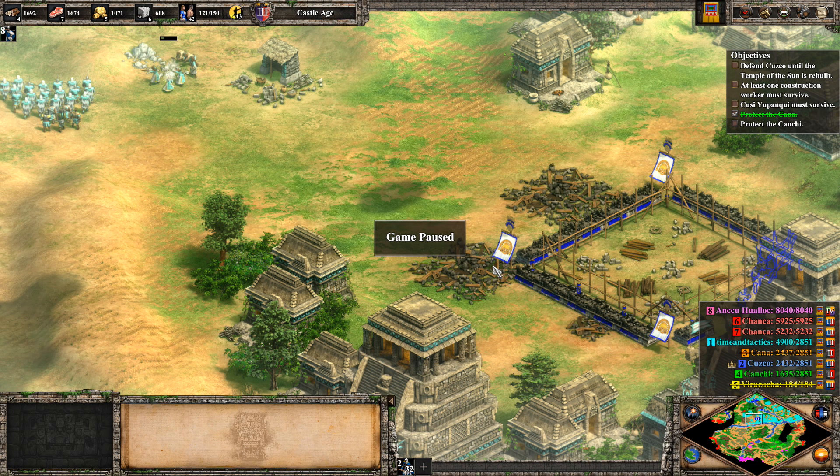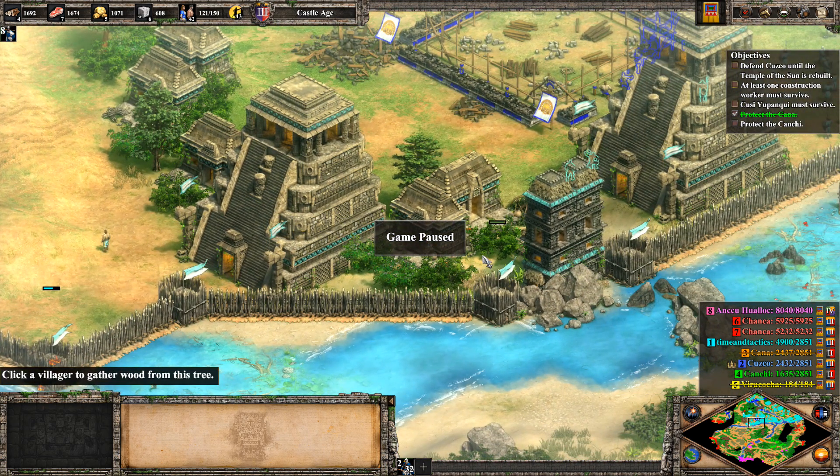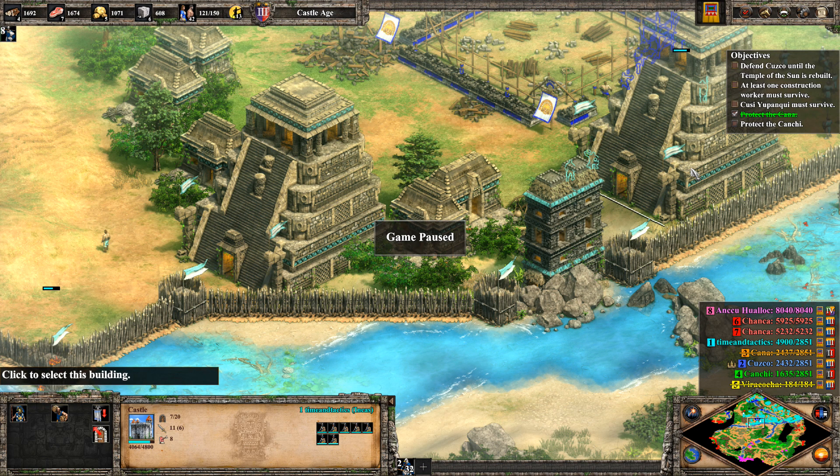Hey guys, and welcome back to Age of Empires 2: The Definitive Edition with me, Time and Tactics. So last time we have our two castles over here — that's pretty good — and we have a few units in there, some crossbowmen as well as some slingers.